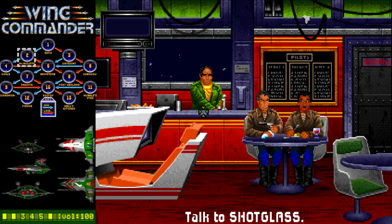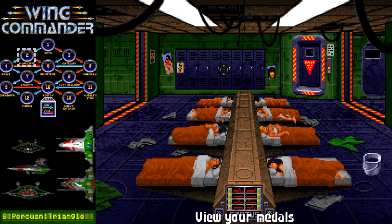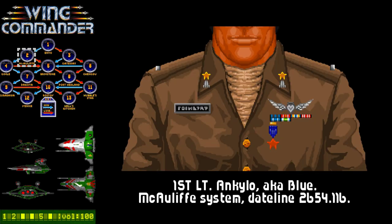Now if you had played Enyo a little differently last time — instead of letting your Draymond be destroyed — you'll get upgraded to a Scimitar immediately when you arrive at McAuliffe. So you really only have to do two missions with a Hornet if you're playing properly. I actually got a Bronze Star for not letting the Draymond get destroyed, so if you shoot down all the enemies and save the Draymond rather than let it die, you actually get a Bronze Star.